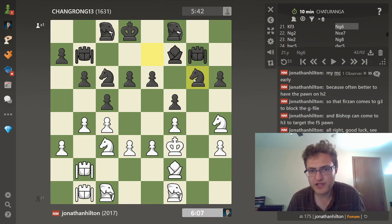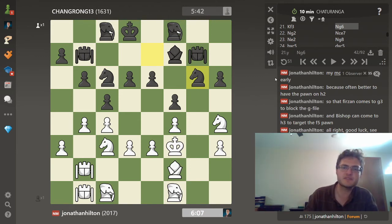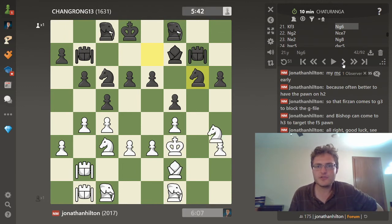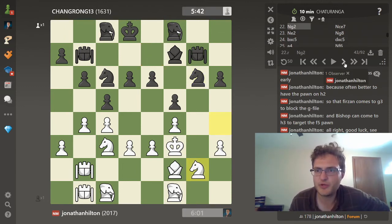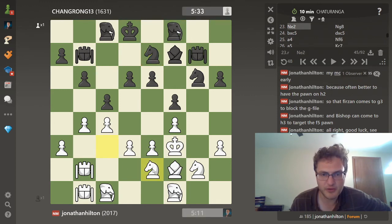Black played knight to g6, and as you'll remember in Shatranj - this is true in regular chess too - you don't want to trade pieces a lot of the times, particularly if you have a space advantage. In Shatranj you always want to avoid the exchange of pieces. The goal is to just keep maneuvering. So knight to g2: this knight on g6 isn't going anywhere now. My knight on g2 is a funny-placed piece but it keeps an eye on the center and will come back into the game eventually.